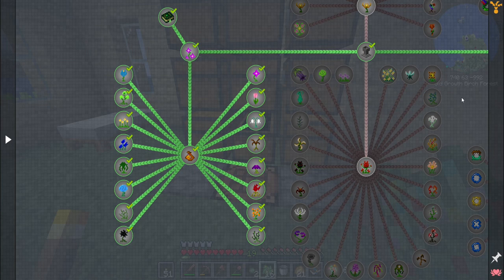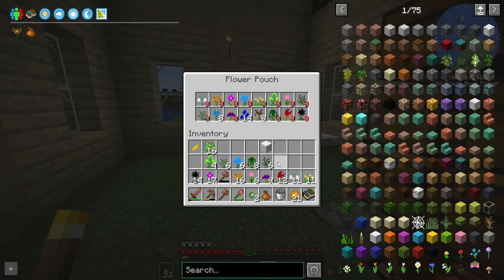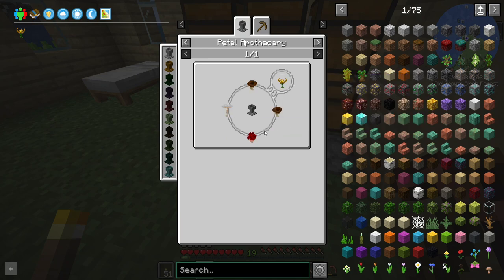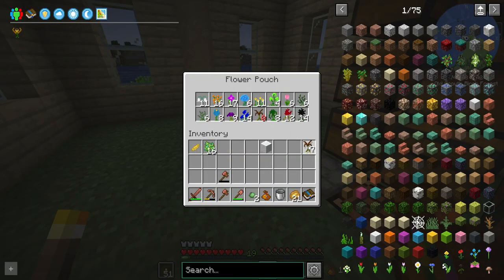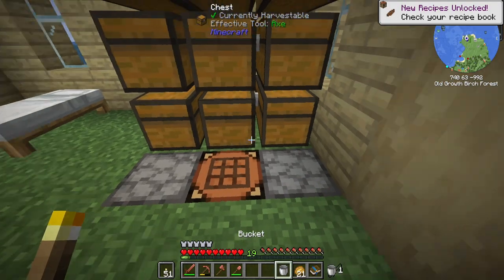Now that those are all done, we can go ahead and get into the endoflames. We need two brown petals, a light gray petal, and a red petal. We'll do two of those, one of these, and then light gray. I believe we're going to make two of these — that way we're not wasting any because we have all of the components to make another one left over.